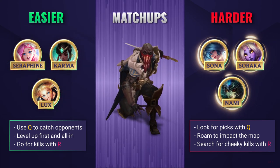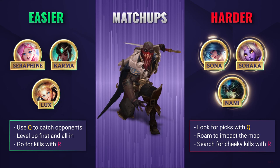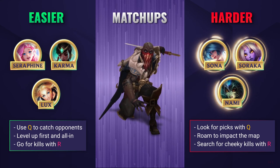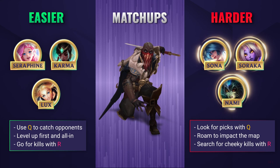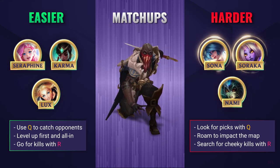Against harder matchups, you want to focus on carefully looking for picks with your Q. Although you may struggle compared to easy lanes, you can still carry bad lanes by catching out enemies and bursting them down. Don't hesitate to try and roam elsewhere as well — Pyke's ganks are extremely punishing, especially as it's so easy to get there with your insane mobility. Once you reach level 6, you can now look for opportunities to turn the tables around, especially if you focus on those squishy targets who die rather quickly.